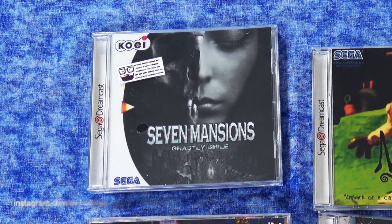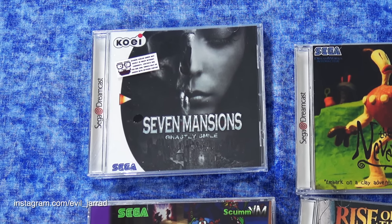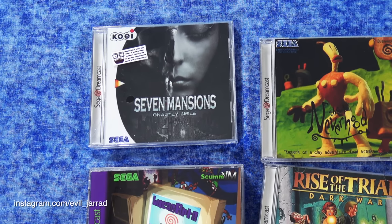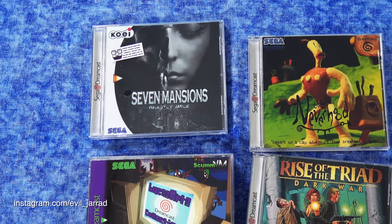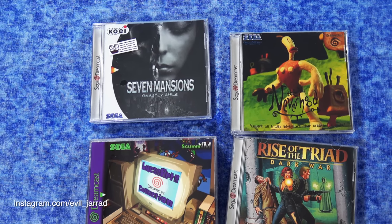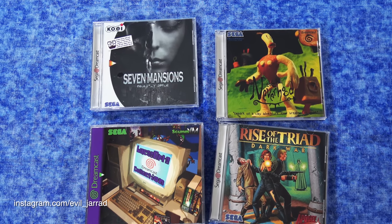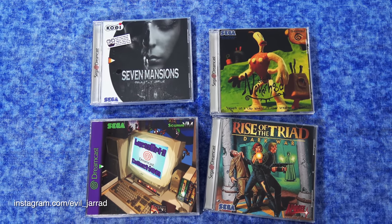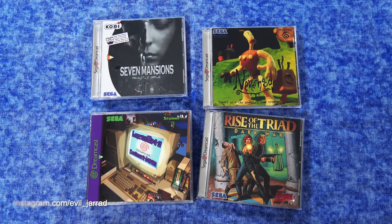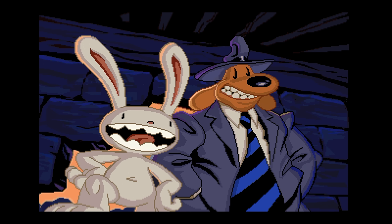A friend of mine has been taking some of the Dreamcast ports done by fans and pressing them onto CD and putting them out in physical versions. These are really fascinating to see running on the Dreamcast. Up in the corner there you see Seven Mansions — that is a Japanese-only survival horror game that some fans did a complete English translation of. To get it physical on the Dreamcast is pretty cool, as well as the LucasArts collection down there.